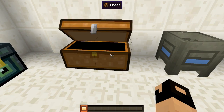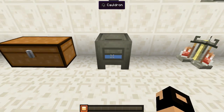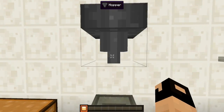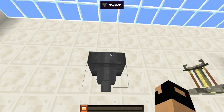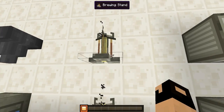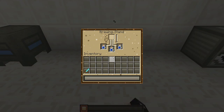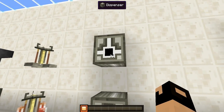Then we have the double chest as well. Right over here we have our cauldron that actually has water inside it — it's filled right now. Then we have our hopper — and that's from underneath and above the hopper. Right over here we have our brewing stand without any bottles on it, and this is with bottles on it and it's all working. We can go ahead and check on the inside of that as well.